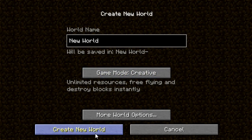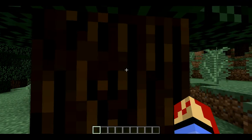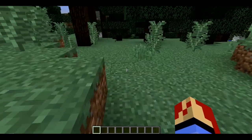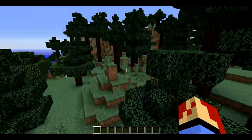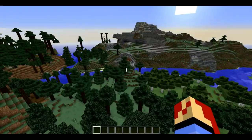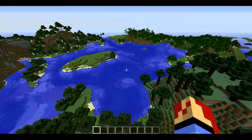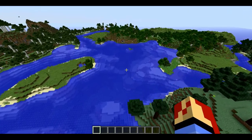New world, creative. Oh, a tree — hello, tree! This is not a nice place. Okay, let's see what we've got. I can look around a bit, but the base should be at exactly the place we spawn. We've got mountains, we've got a lake. Wow, this is cool — maybe.